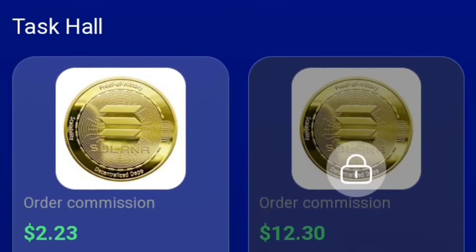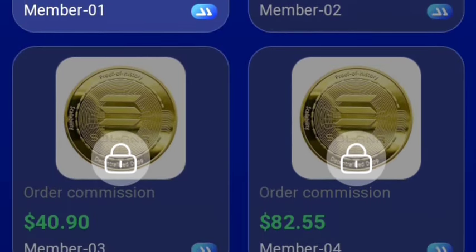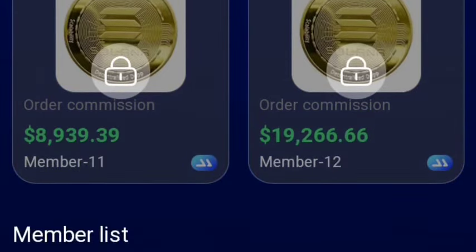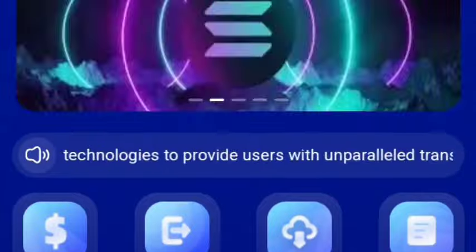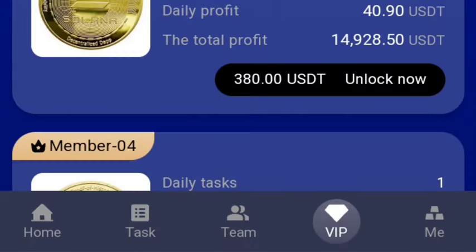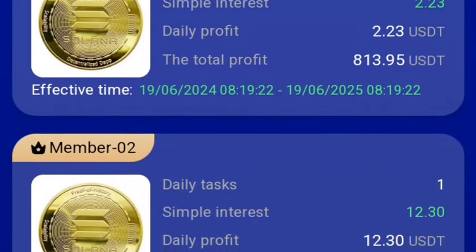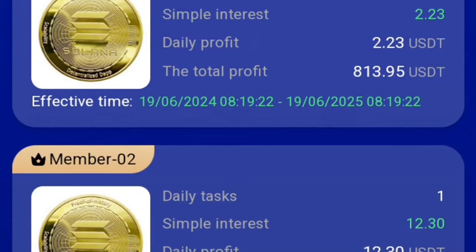So for you to actually make money from this platform, you have to partake in task hauls. There are different types of task hauls: $1 task hauls, $12 task hauls, $40 task hauls, $82 and so many of them. This is the way it actually works. To be able to partake in them, simply tap on VIP. In the VIP section, this is where you guys will be seeing the task hauls you can partake in, and each particular task haul has their own prices.